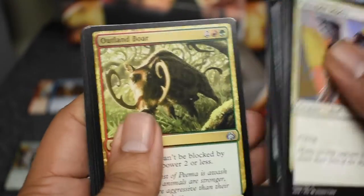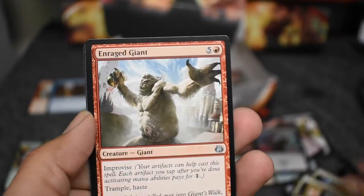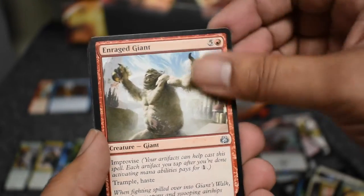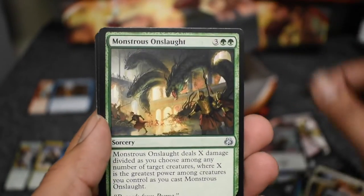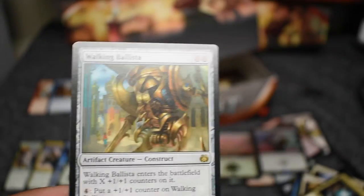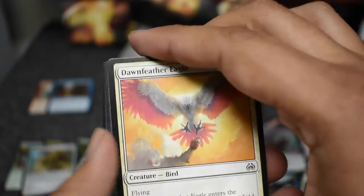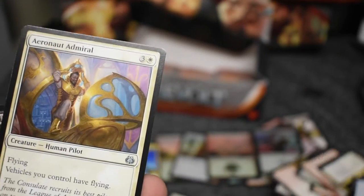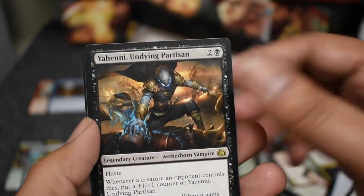So let's see — only two mythics. Bore, Revolutionary Giant, and Heroic Intervention. But how cool is the amount of boxes we've opened? Who knows, maybe Peacewalker Colossus will bring down the house in a Quicksmith Rebel in the tournaments. The Keeper, Monstrous Onslaught, Stockpile, Walking Ballista — so we got that guy helping us out quite a bit. Only one Fatal Push though. Thief Admiral and the Undying, and another foil.